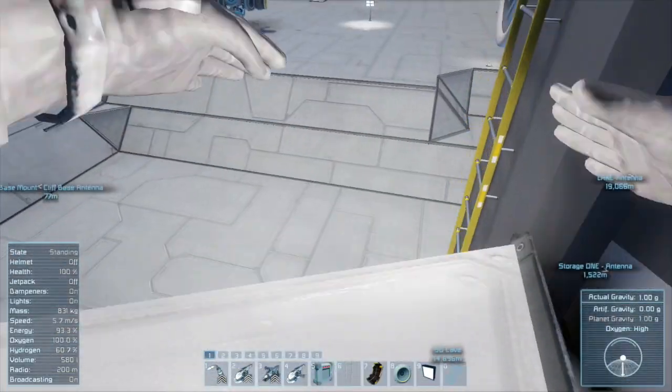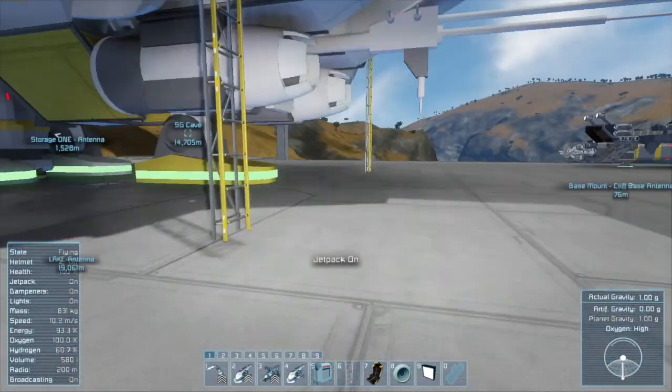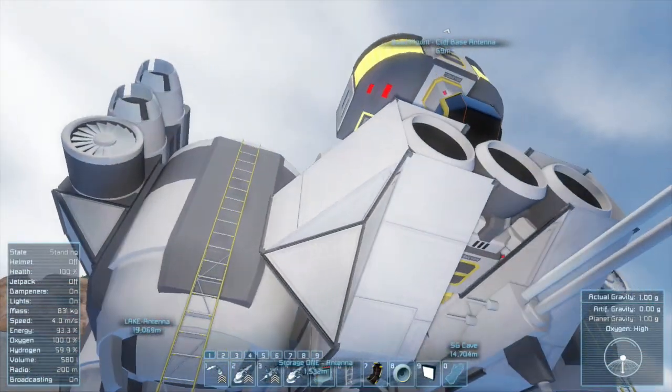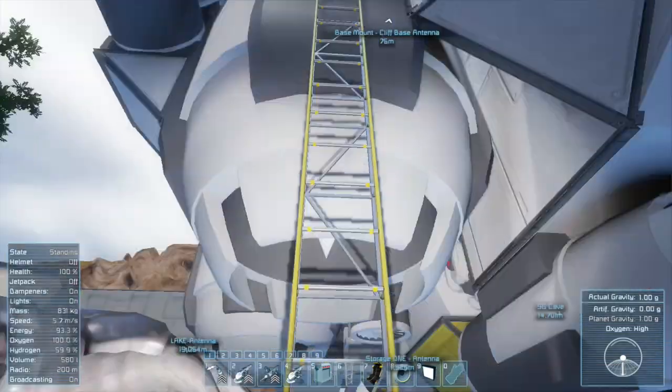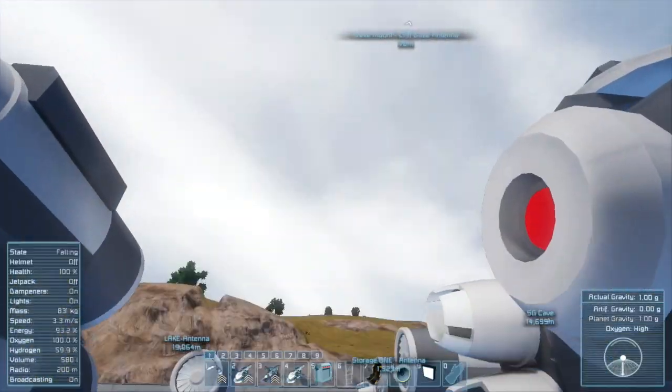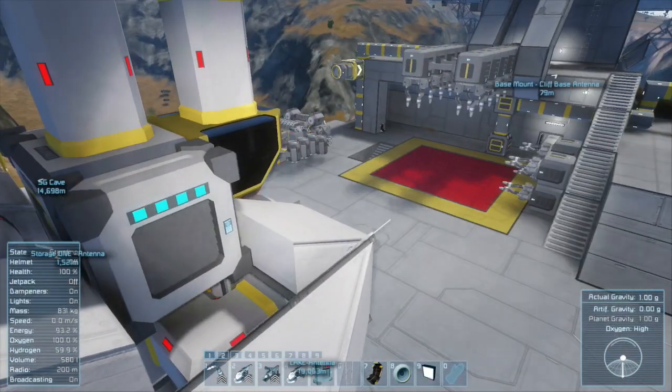I'm stuck, I'm trapped in a hole. There's a hole - oh my God, I fell right off. Oh man, I was quick with that. What the hell just happened? Get up there, man. One wrong jump and you're just careening towards the ground.